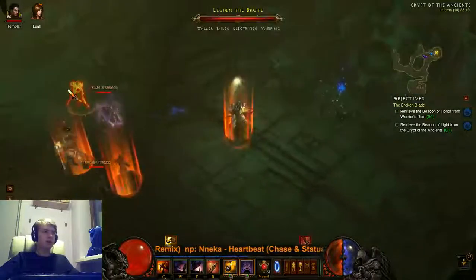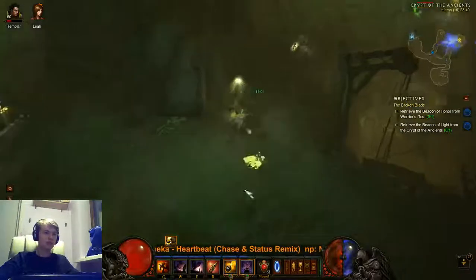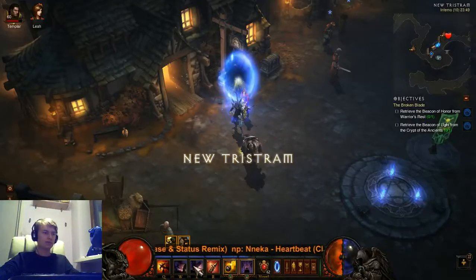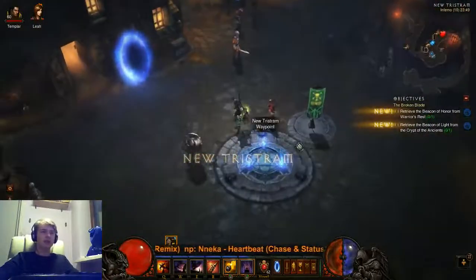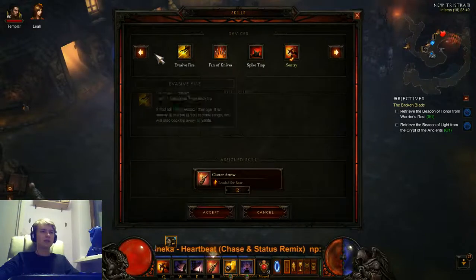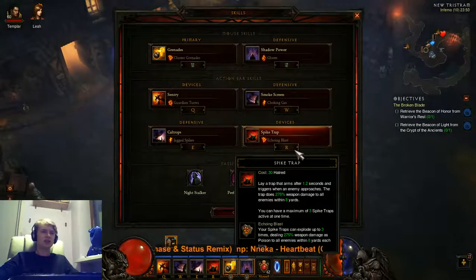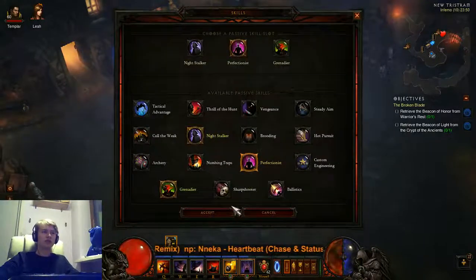Waller, jailer, electrified - this is one of the easiest combos. I'll go find a harder one. It takes me about one minute to take down elites with this damage. I also tested spike trap with the first rune this week - it's nice damage, quite similar, but it's harder to hit when a minion is running away or moving.